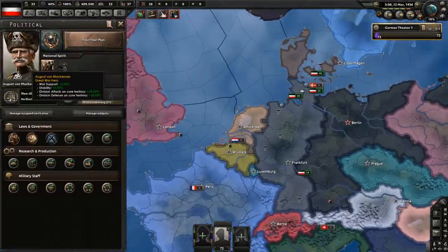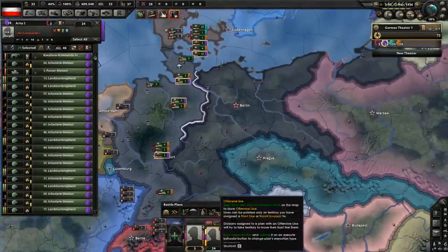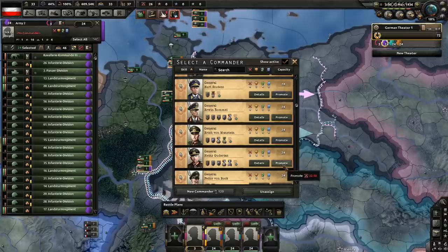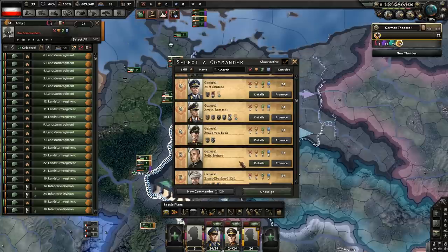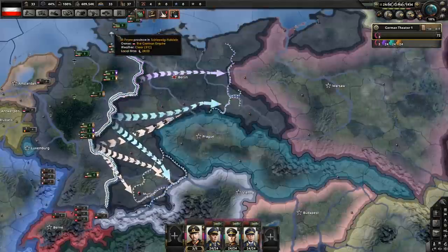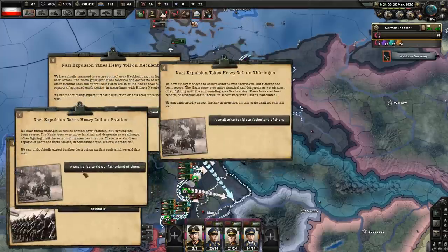Now we are ruled by glorious August von Mackensen, and we can destroy Hitler. With this trick the civil war becomes way easier, but we could also win it without too much trouble because our guy has 20% attack and defense on core territory, and this is all core territory. We have enough units to form three armies. Let's send them right to the front lines — attack immediately and aggressively. I also want to promote Heinz Guderian into a field marshal, because he has the brilliant strategist trait. These Nazi expulsion events only damage the factories, and they will eventually repair on their own.